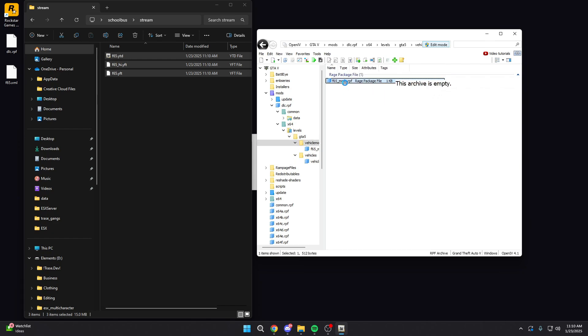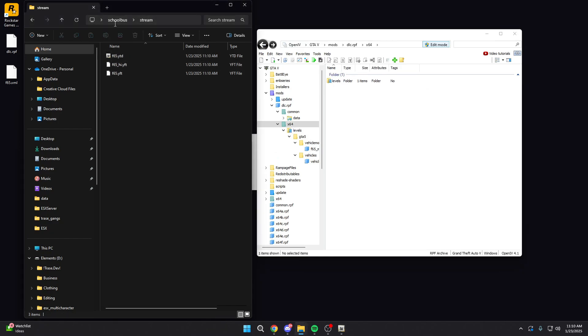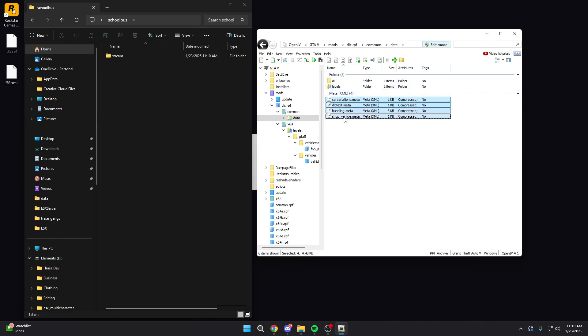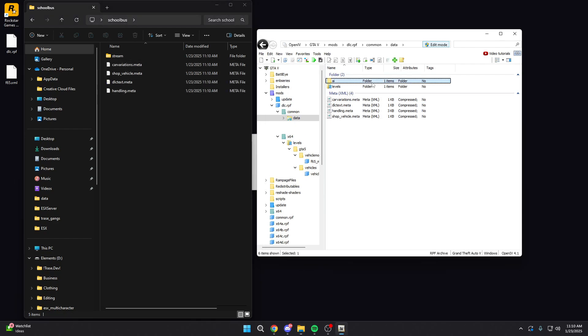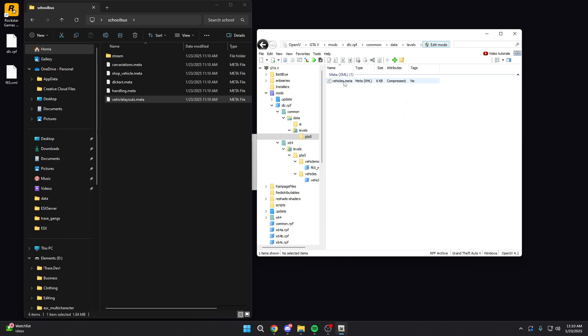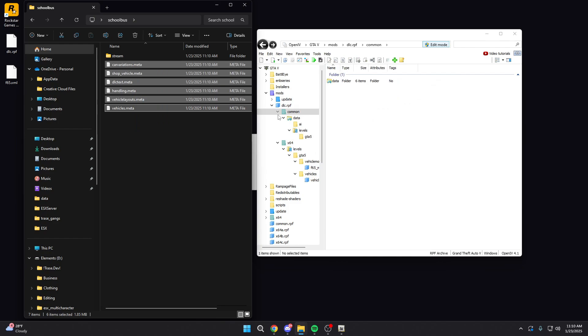Now we have vehicle mods — let's open that. This is empty, so we can go back. That is all of our stream files. After that, we're going to hit this little button here and go to the DLC .RPF, where we're going to go into the common folder. Once you go into common, we're going to hit data. And from data, as you see, we have all of our .meta files, which is how the actual vehicle handles — it'll tell you how the car is going to drive and those kind of things. So we're going to go ahead and drag those into here as well, including the vehicle layouts.meta. We can go into Levels, GTA 5 and also drag in the vehicles.meta. So now we have every file extracted from OpenIV — our stream folder has all of our streamed assets, and we have all of our .meta files which is how the actual car runs.